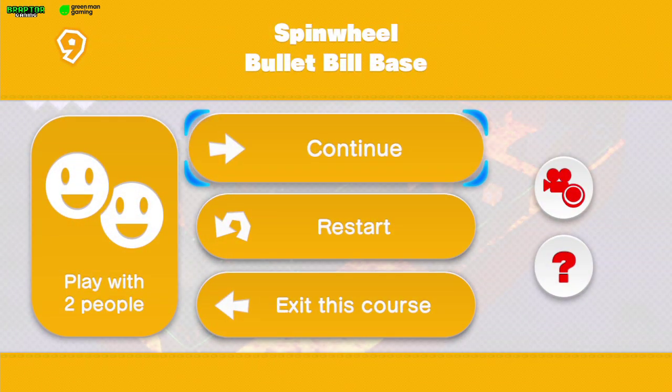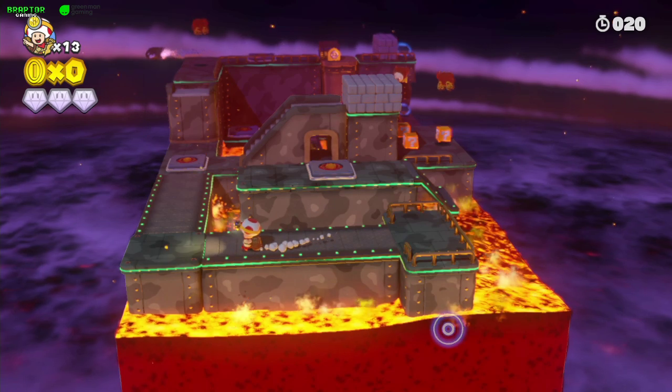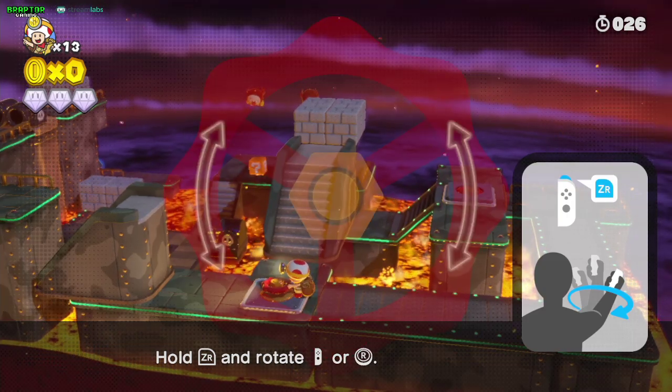Welcome to level 9 of Captain Toad - this is Spinwheel Bullet Bill Base. The pixel toad here is one of the hardest to find, but the level itself is not as hard as it looks.